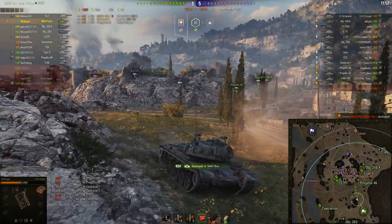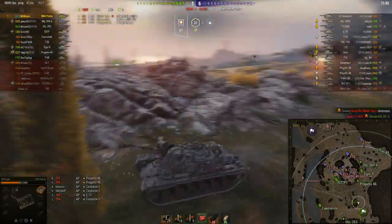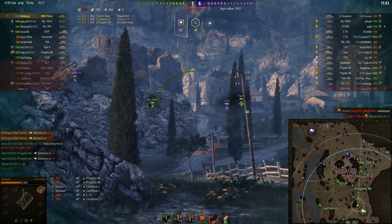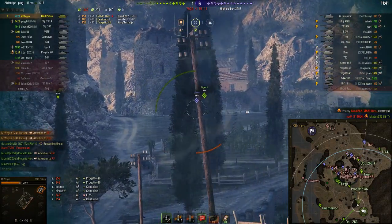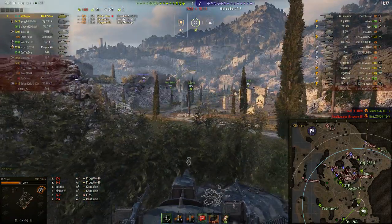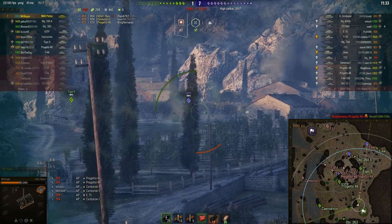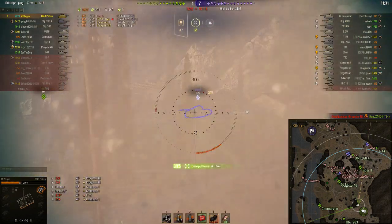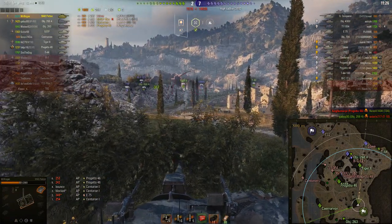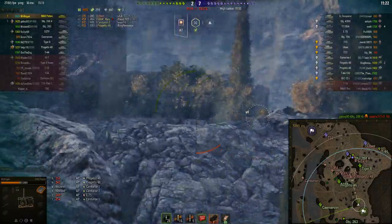He takes a shot — it was aimed, we'll say it was right on target. Now he's aiming at the Lowe and sees it moving around, still paying attention to the minimap. He's hoping there's a spot between him and the Lowe, and patience paid off. He got very lucky on that shot — RNG was in his favor.